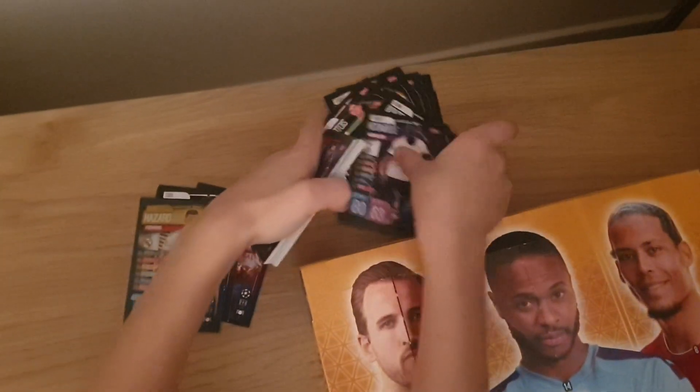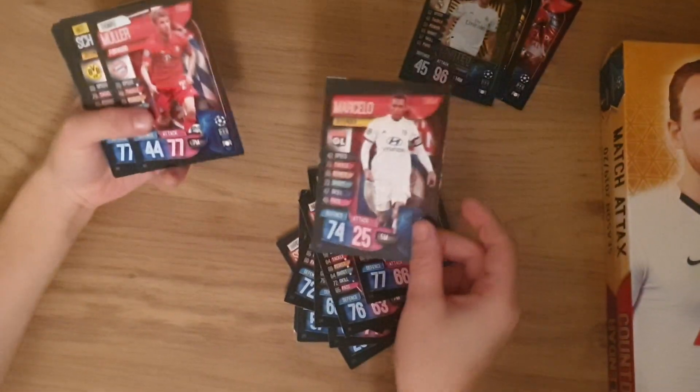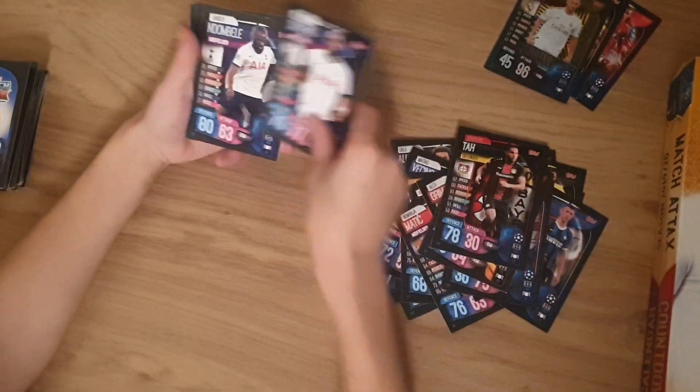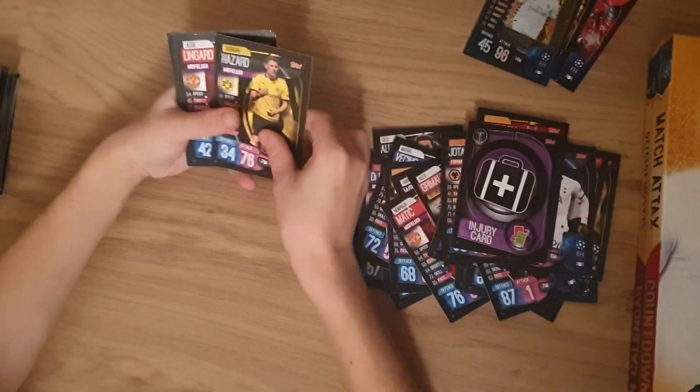I'll get the two piles together. Don't listen to any of the sound effects outside. Di Maria, Jota, Aglialli, Di Maria again, Angon, Winx, Marcello again for the fourth time. Witzel, Muller, Di Maria, Jota, injury card — I think that's the third time we got an injury card. Hazard, Hazard again, Wingard, Di Maria again, Marker Sisko again.